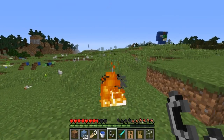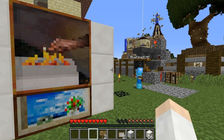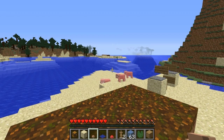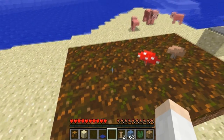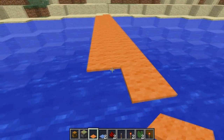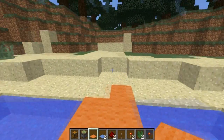You can sprint through fire without actually catching on fire. You can't see player names through paintings. You can place mushrooms on Podzol in broad daylight. You can also place carpet freestanding on top of water, and when you walk across it you'll hear no footsteps.